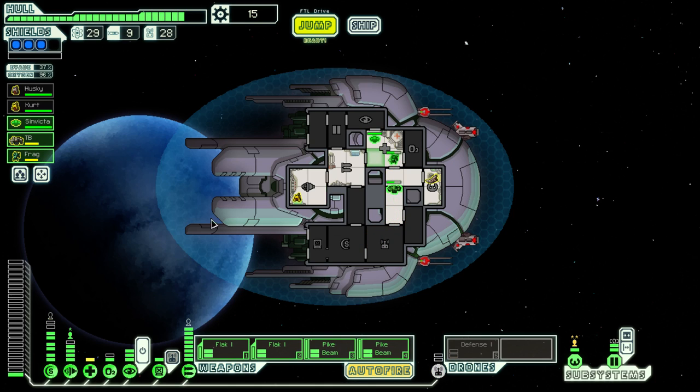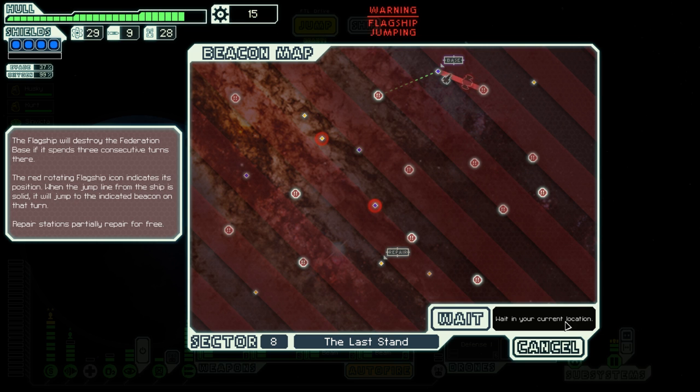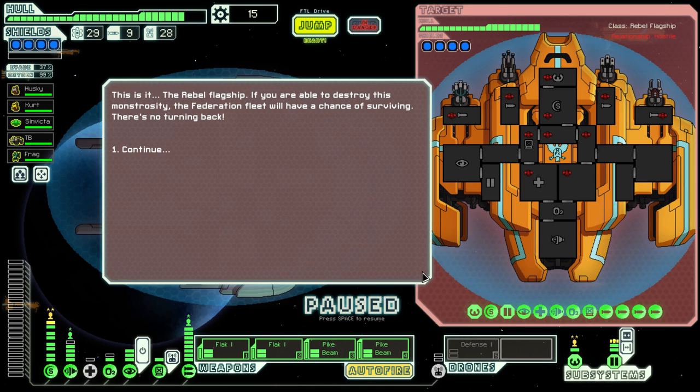Let's get everyone healed. I should mention that one of the few weaknesses we have on the ship is the lack of four shields. We do have it, but in order to utilize it, I have to have Sinvicta in the shield room. We can un-power the med bay, and that's great. The problem is that if Sinvicta dies in the flagship fight, we are going to have a world of trouble. So I'm hoping that doesn't happen. And here we go — it's time to begin phase one. It's the SS Slug Life versus the flagship.